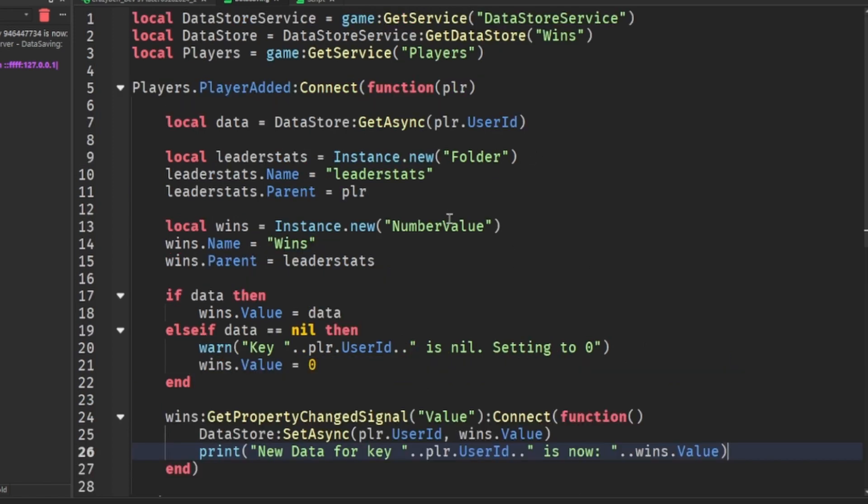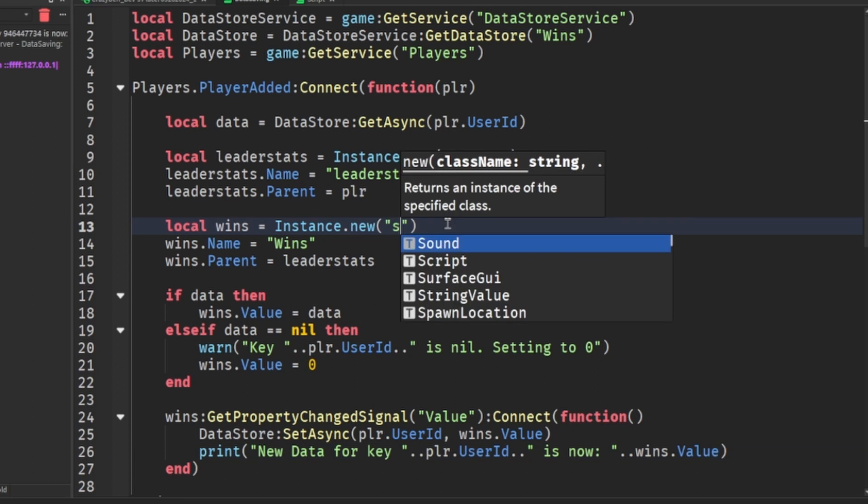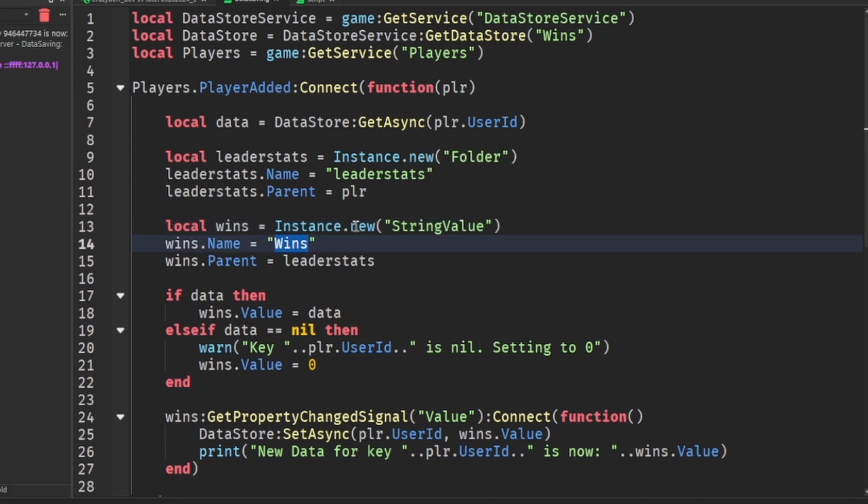If you want to save strings, then follow this. Use a StringValue. If you want to change this from wins to a string value, you have to change everything that's highlighted.